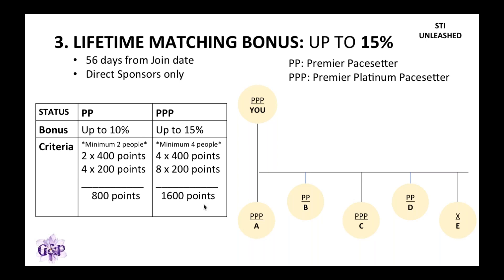Let's say A is earning $1,000 US dollars per week, B is earning $2,000 per week, C is earning $1,000 per week, D is earning $3,000 per week, and E is earning $1,000 US dollars per week. This is how you will be getting paid.